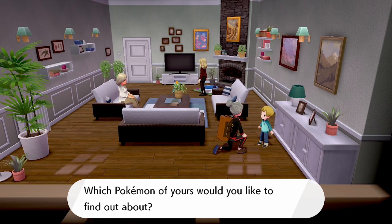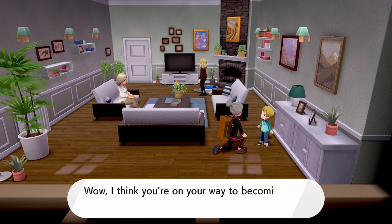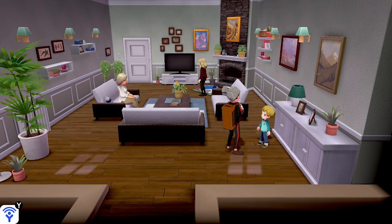He asks which Pokemon you'd like to find out about — we choose Eevee. His response links to the current happiness level of that Pokemon. He says 'Wow, I think you're on your way to becoming real good friends.' As you can see from the graphic on screen, that phrase corresponds to a happiness range of 100 to 149 — so that's really good and indicates we're on the right track, but we want to get up to 255.